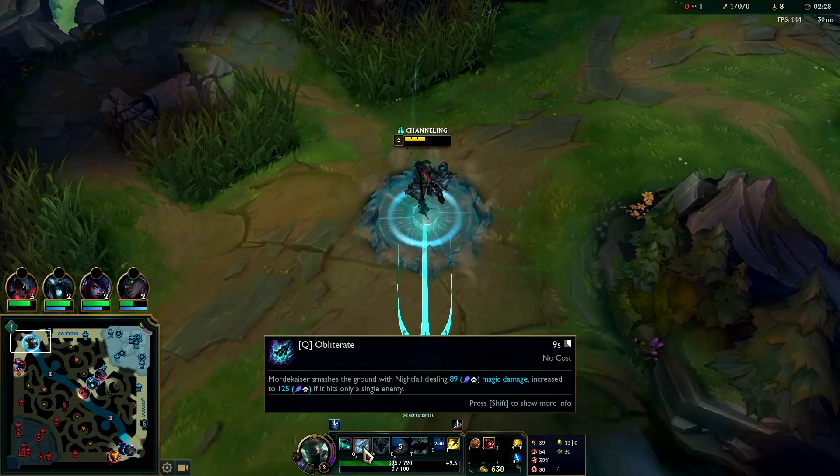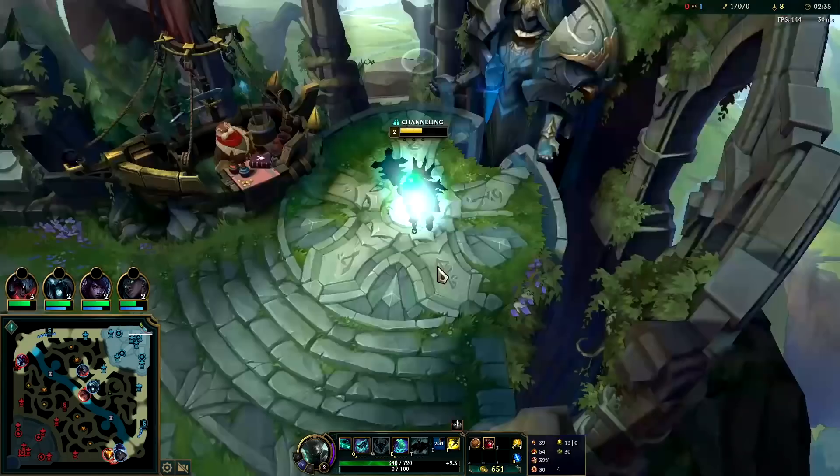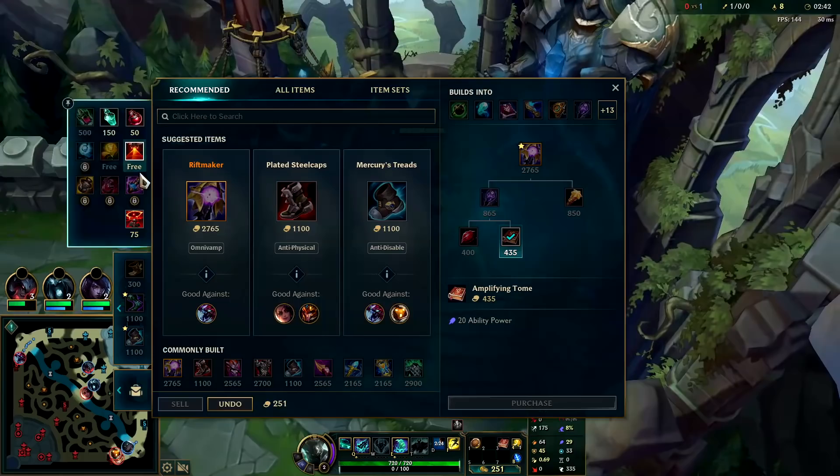Generally you're going to auto attack into Q reset — you don't usually lead in with Q. Because they'll be trying to dodge it and you have to stand still to cast the Q. So if they dodge it and you have to stand still, the fight's completely over. At that point you're just raw poking them.